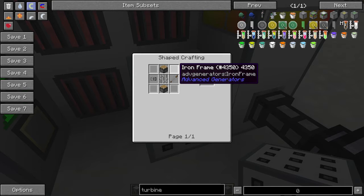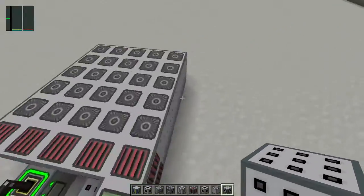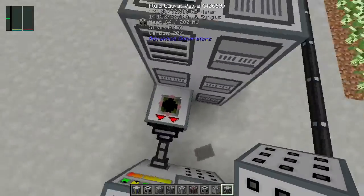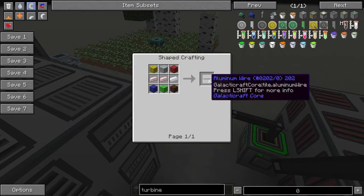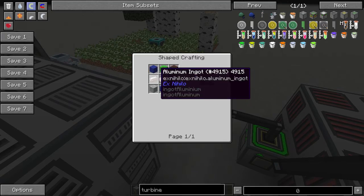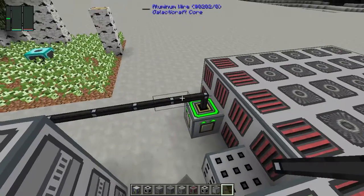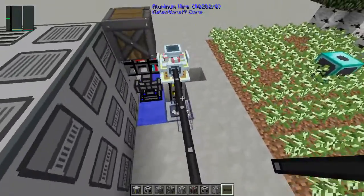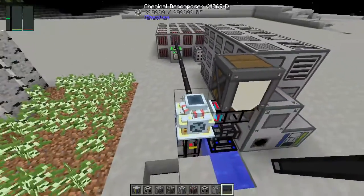That covers everything for the advanced generators mod. For the aluminum wire recipe you need wool and aluminum ingots, getting six wire per craft. You need nine total, so craft it twice for that wiring run.